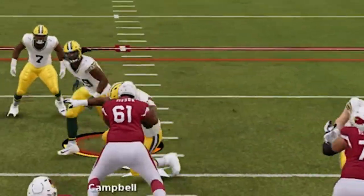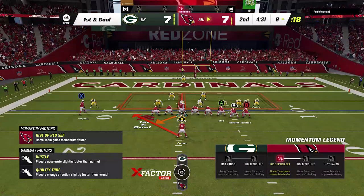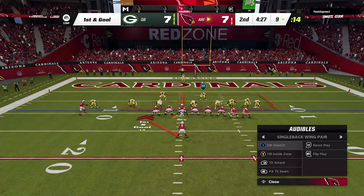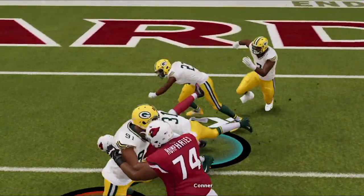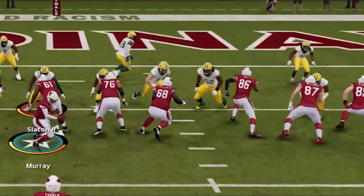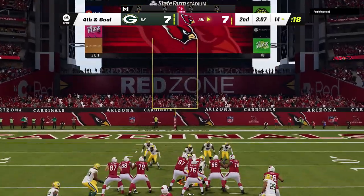My opponent is all over that play action, and he just leaves the middle of the field wide open for the tight end. Going back to the run play, he makes a last-second shift to the outside — he's very spread — so we go up the middle with the halfback inside zone. I try a spin move but it doesn't work well. Then on third and goal he comes out in goal line defense and I didn't block enough guys — I end up getting sacked, so we have to take the field goal.